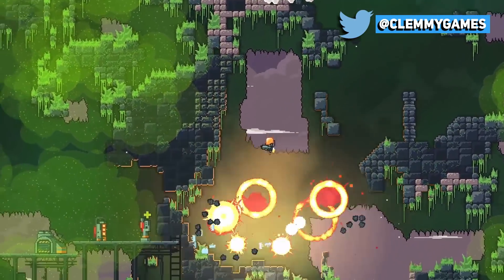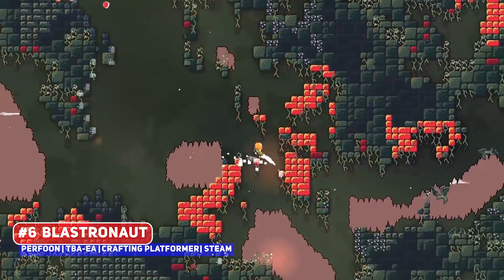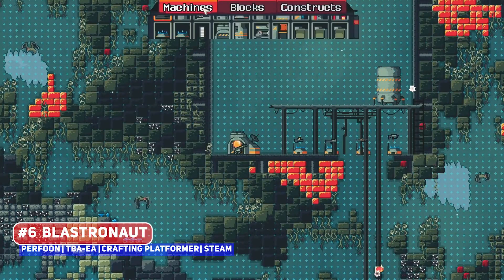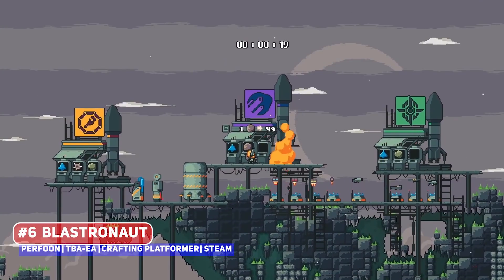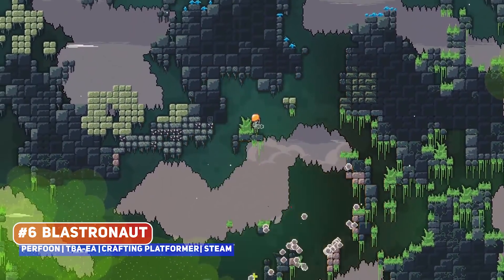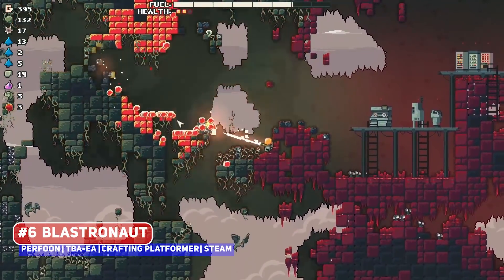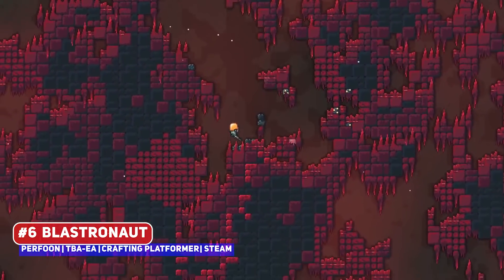We have definitely seen our share of games like Blastronaut, since it is a mining title that has you exploring, gathering resources, fighting enemies, and constructing and crafting to get better equipment — looking like sci-fi Terraria in some ways. However, what does stand out is the pixel art having a very clean, crisp look, where some of the destruction physics and animations are very impressive as well.